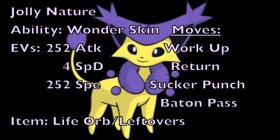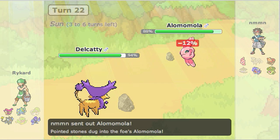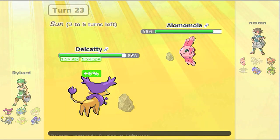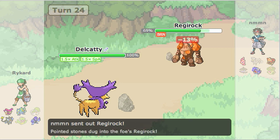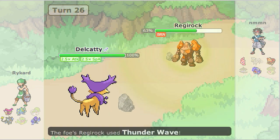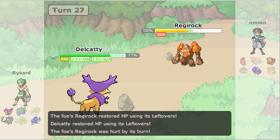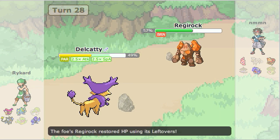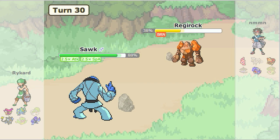Now let's look at a battle clip using this set against a subscriber who was kind enough to allow the upload. First, I Sucker Punch the Zebstrika at low health to take it out. Alomomola comes in, I go for a Work Up but he goes for a Wish, so I switch to Return in case he passes it to something with low health — which he does — and I take out the Ludicolo. Then Regirock comes in. Knowing it's burned, I keep setting up. He goes for a Thunder Wave but it misses because of Wonder Skin, which is a great demonstration of the ability.